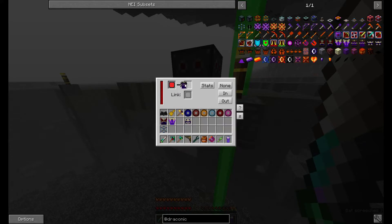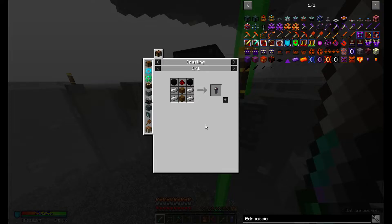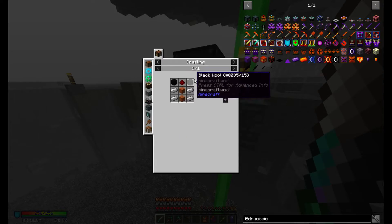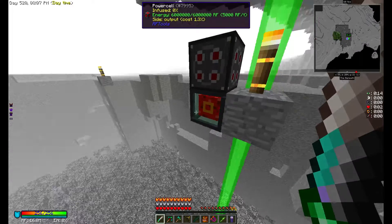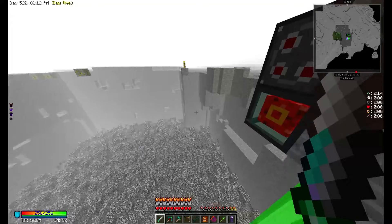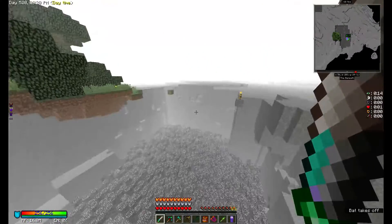I really don't have to leave for anything except food. For the food, I made a Darkinator. Here's the recipe — it's four iron, two planks, redstone, and two black wool. It auto-eats for you as long as you load it full of food first. It'll take a cup of coffee, coffee beans, coffee con leche, meat feast pizza, regular pizza, supreme pizza, and toast. So I was like, hey, toast — that's easily renewable, easy to craft, easy to make. So I set up a little tiny wheat farm in the overworld and spammed out some toast to fill this thing up. That was probably like eight full hunger bars worth of food.